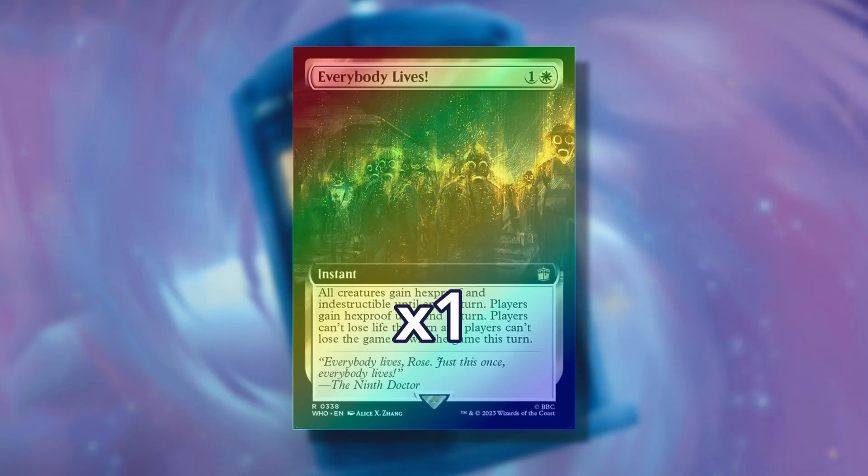In the 8th slot, you can find one traditional foil extended art new-to-Magic card. These are the same cards as the previous slot but in a traditional foil treatment.